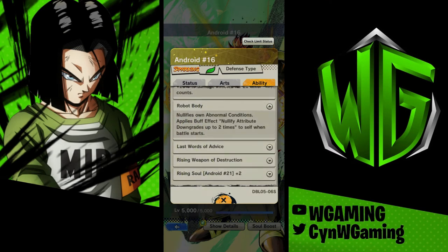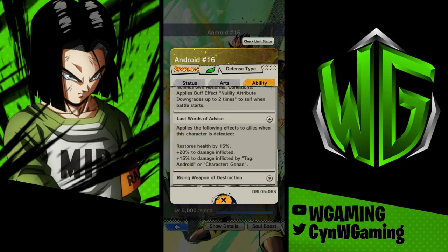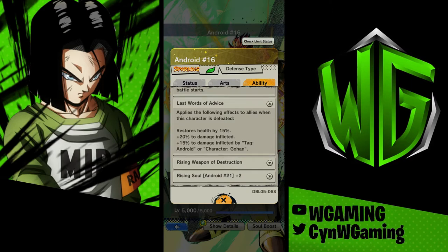His second unique ability nullifies own abnormal conditions and applies buff effects. Nullify attribute downgrades up to two times when battle starts. So once the battle starts, he does not care about Hercule — and thank God, because Hercule is so toxic. He is immune to that. Some people might say that's a wasted unique ability, but it really helps. Once you face opponents that use Hercule or certain characters like that, it will really help you advance in the battle.